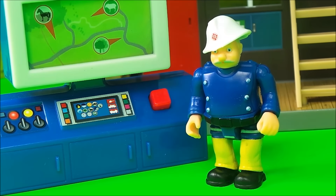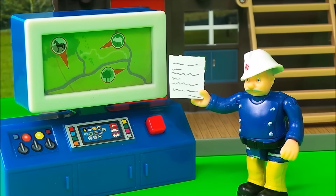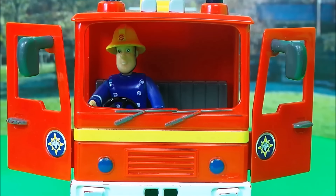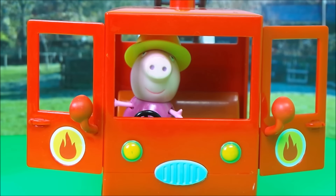'Great fires of London!' says Fireman Sam. Station Officer Steel is on to it straight away. 'I have a message here,' says Station Officer Steel. 'Your help is needed immediately — the fire station is on fire!' Peppa Pig got very excited that she could use her new fire engine to get to the fire station. 'Come on then, let's go! Great fires of London!' And with that, Fireman Sam jumped into Jupiter and Peppa Pig jumped into her fire engine.